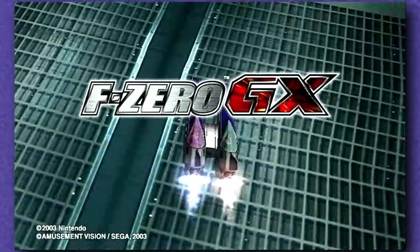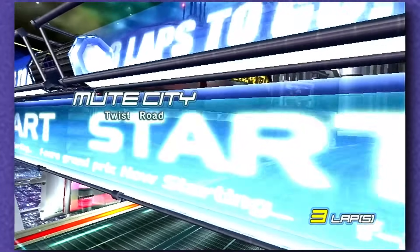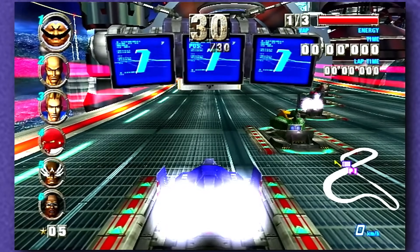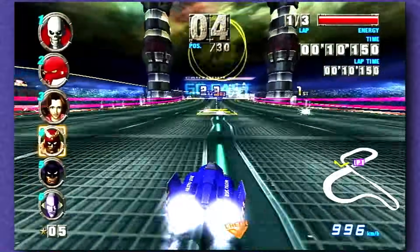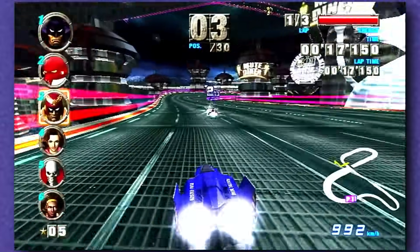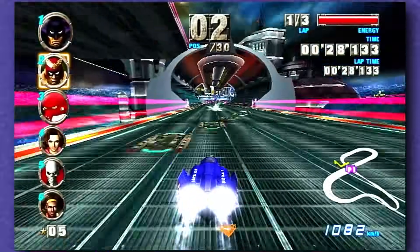Let us start with F-Zero GX. A strong starting point, because this still looks really good. Is this how far we haven't come in the last 20-odd years? You might be able to tell this is captured from real hardware and not enhanced in any way, but it still stands up and looks pretty striking. Probably the biggest tell that this is an old game is the resolution — this is pre-HD, standard definition era — but at least it makes full use of what can be done with that, running at 480p and in native widescreen mode. This is how it is supposed to be.